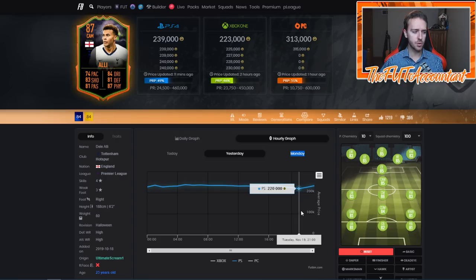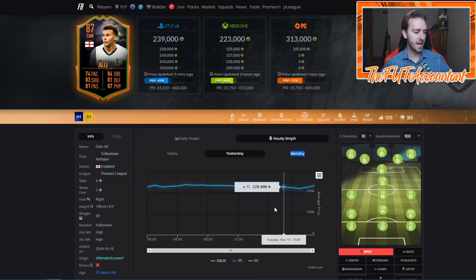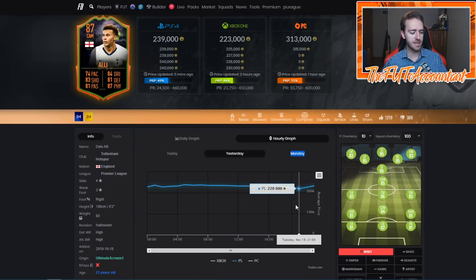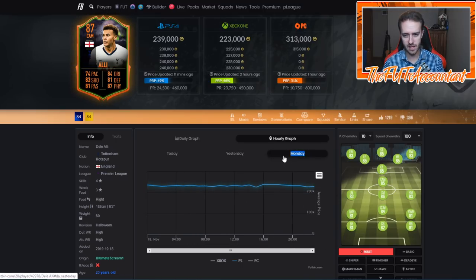To notice trends, look for fluctuations during the day — it doesn't matter what time, just if you see fluctuations you can watch and trade that card. Dele Alli today reached 220k at his lowest and 239k at his highest. At 240,000 coins we're going to have 12,000 coins of tax, so that means we need to buy this card at a low enough price to make money after tax. 240 minus 12,000 = 228,000 coins, so we want to buy around the 220 range or below.